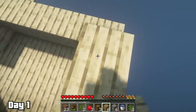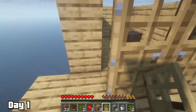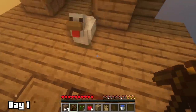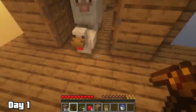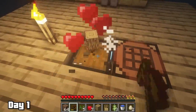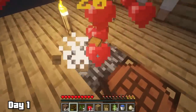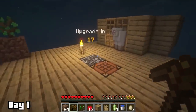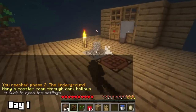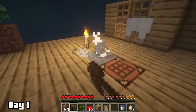I made what I call an animal closet — a little box with doors — and pushed our pig in there until he got some friends: another pig, a cow, a sheep, and a chicken. Toward the end of day one we got our first benevolent gift which gave us food, saplings, and most importantly a grass block, so we could spread grass to all our dirt blocks for the animal farms.